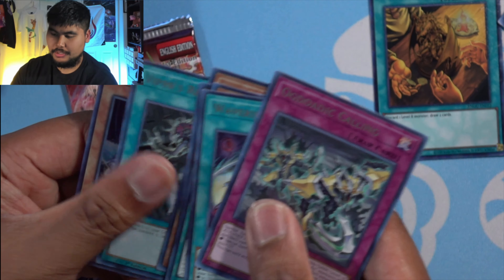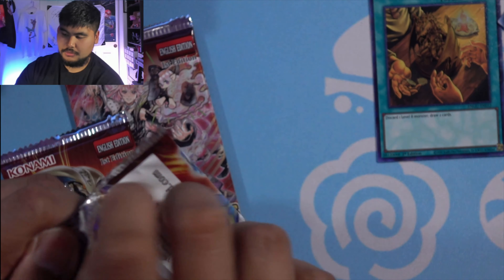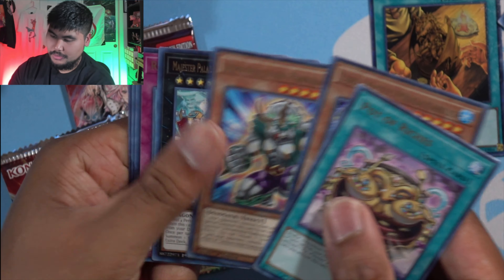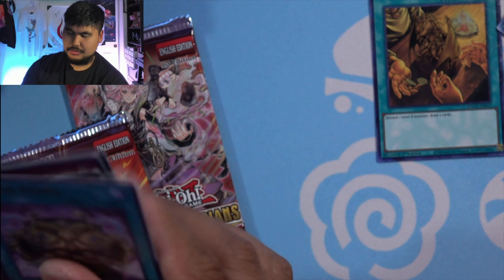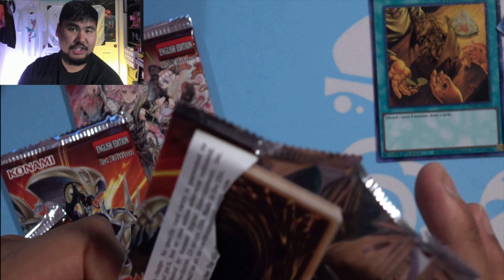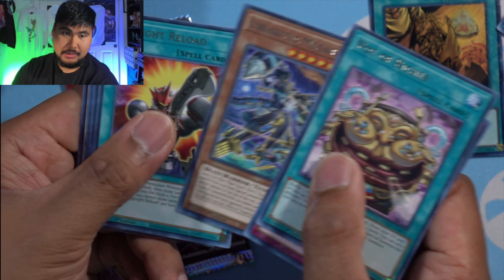I don't know why they put King of the Feral Imps in here. Another Mekanikle Polar — is this my third one? That polar bear thing. I know I should sleeve this but I'm down to four packs left, let's just get through this. Panktratops — nice, Panktratops is a really good card. I'll sleeve the girls up and put them in my waifu binder. Towards the end of summer I'll do a full TCG update to show what's in my collector's binder and what I have built over time.